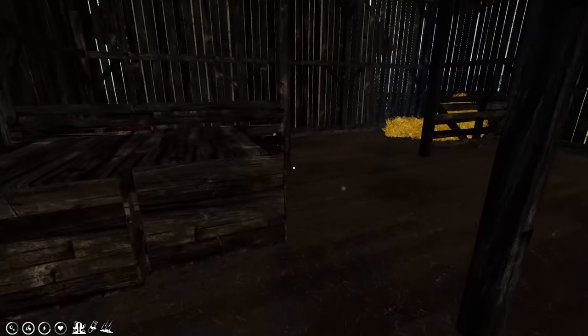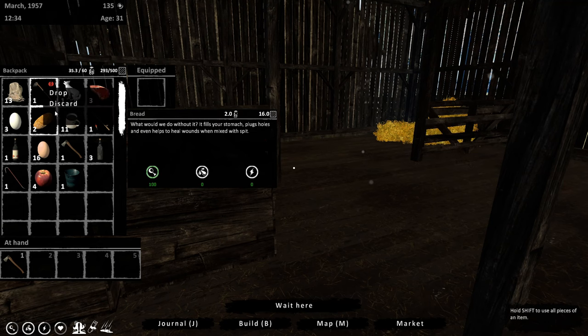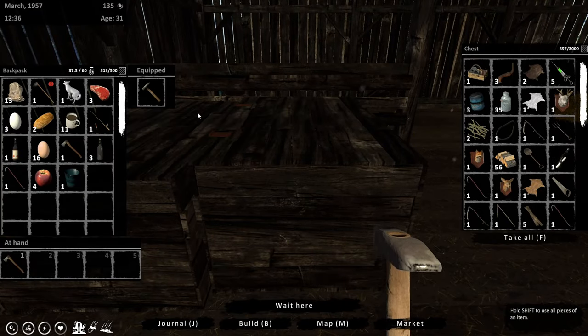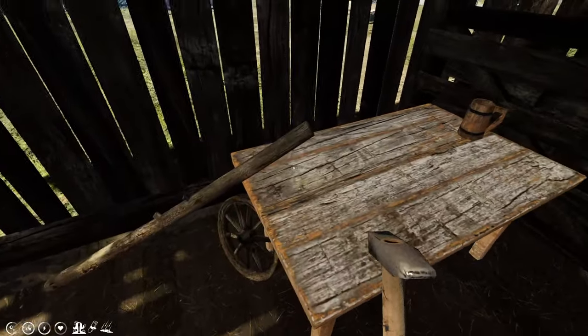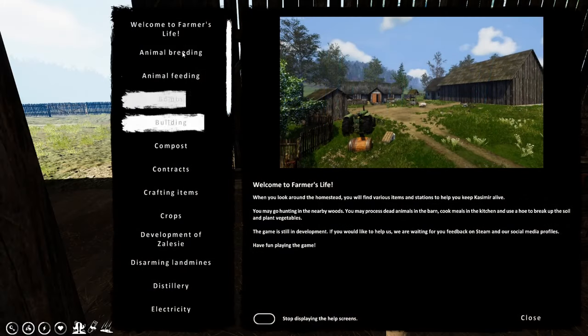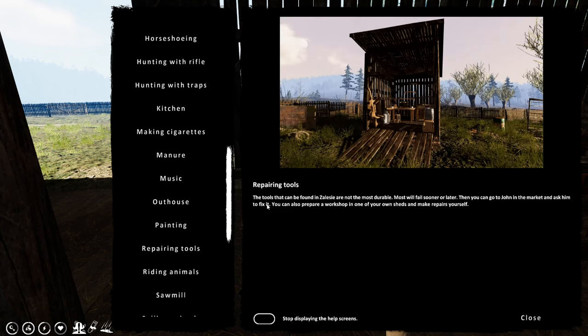Let's check storage and see if we have any others. Can I repair this thing? I can't remember how we repair things. I imagine I need this hammer. That's for slaughtering the animals; this is for aesthetics. Repairing tools - tools are not the most durable. Most will fail sooner or later. But you can go to John in the market and ask him to fix it, or you can prepare a workshop in one of your own sheds and make repairs yourself.